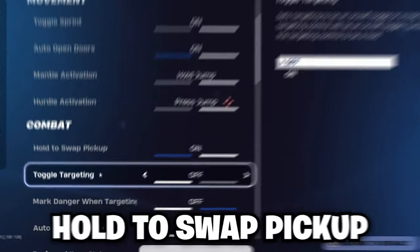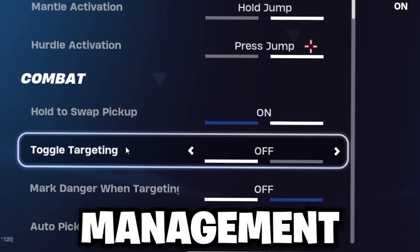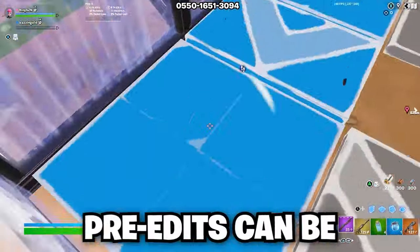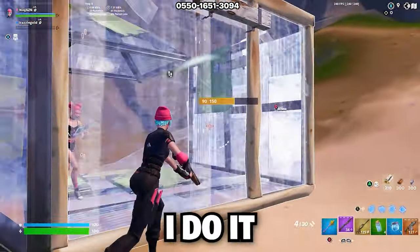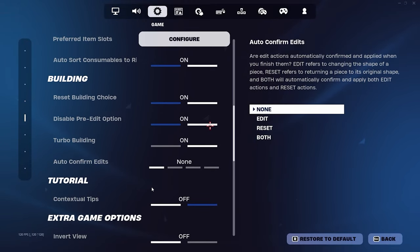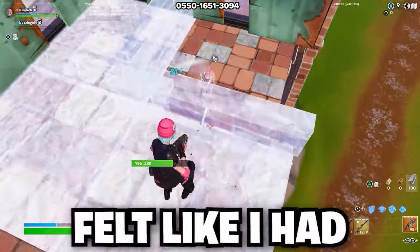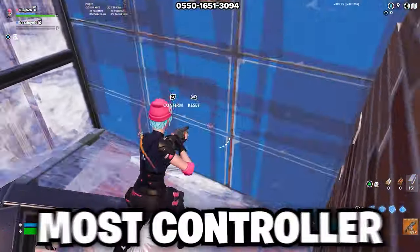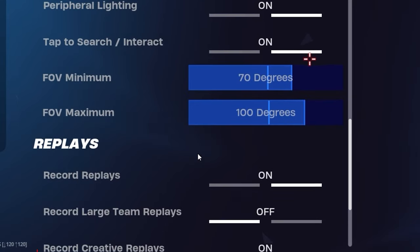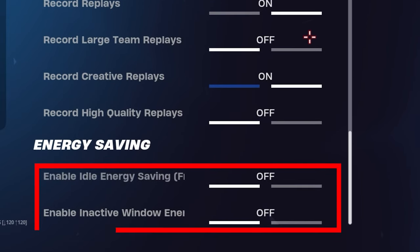For my game settings, hold to swap pickup is on since it makes inventory management a lot easier. Disabled pre-edits is on — even though pre-edits can be super helpful in fights, I know it causes mistakes sometimes and gets me killed. I don't use confirm release; I used to back in the day but stopped since it felt like I had to rush my edits, and most control pros didn't use them anyway. If you're playing on PC, make sure you set both energy saving options to off for higher FPS.